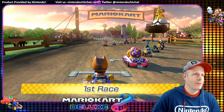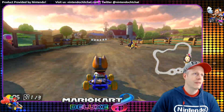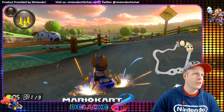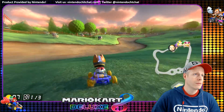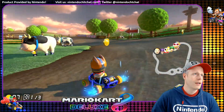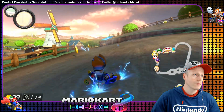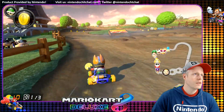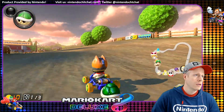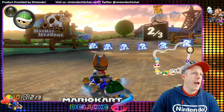Fox McCloud checking in here. Do a barrel roll — we will if we have to. Nice little boost here, get behind Waluigi for a second or two. Now Bowser — is that Dry Bowser? Took a little bit too early in the grass there; we didn't have very much mushroom left. I'm going to skip these, get some coins. We already have ten coins — that's good. We've got Waluigi, Shy Guy, Isabelle, and Baby Rosalina heading up the pack behind us.